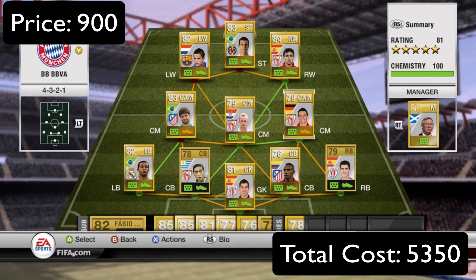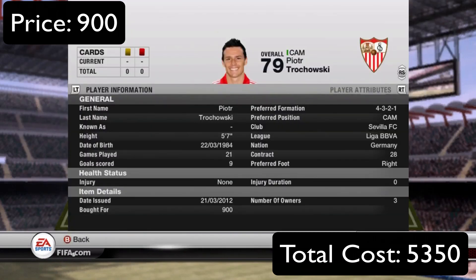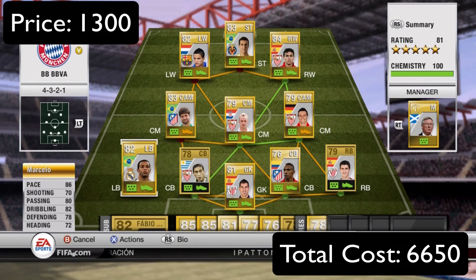At the other center mid we have Trochowski — 80 pace, 81 shooting, 83 dribbling. This guy has four-star skills; a lot of people don't know about him. He's from Germany, only 900 coins, and overall he's an all-around tank. He scored nine goals in 21 games for me and always seems to be in the right spot at the right time. Very cheap, very good player.